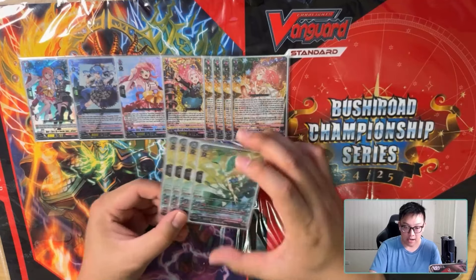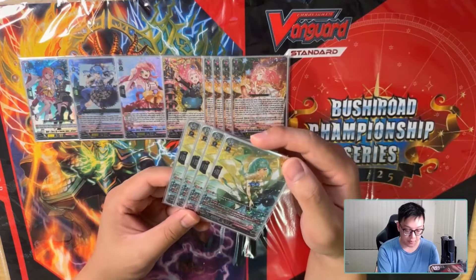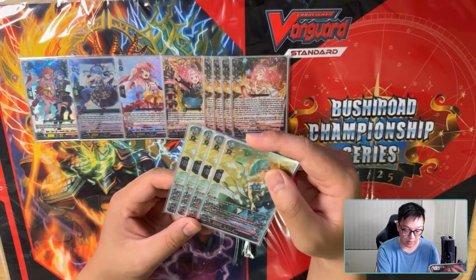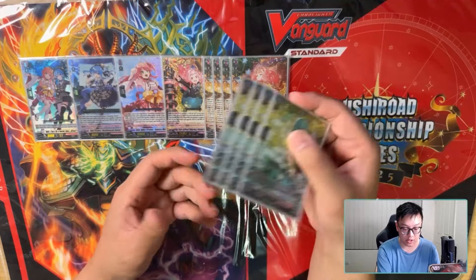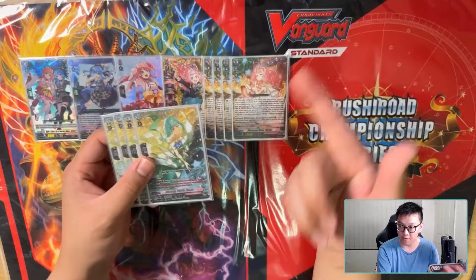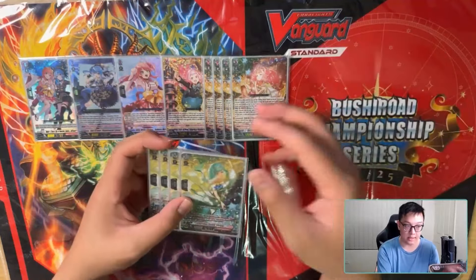We play four of the new grade two Nokano — it's pretty busted. First ability: if your Cannonball was put from the order zone into the drop zone (which happens basically every turn from grade three onwards), this unit gains +10k. Second ability: Act, once per turn — if your vanguard is Glitter Michu grade two or greater, Counter Blast one. When this unit attacks, if you have not drive-checked from rearguard yet this turn, it performs a drive check.